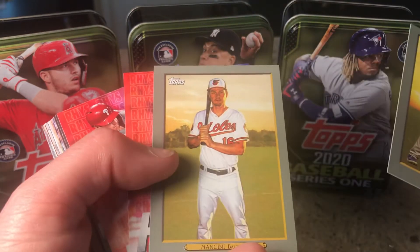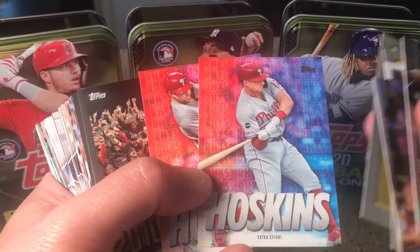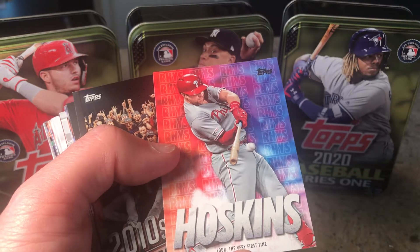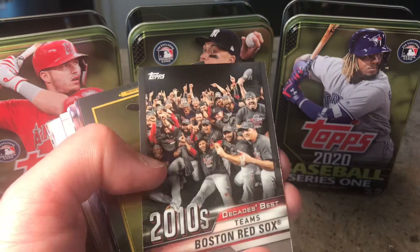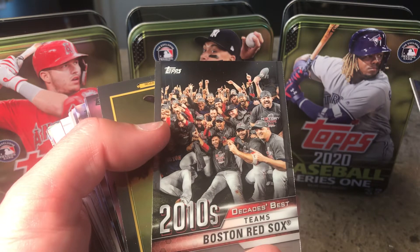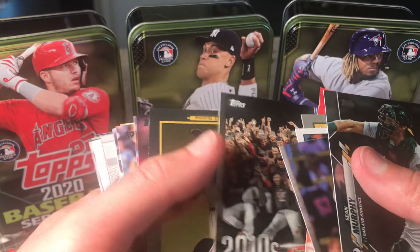Check him out — rookie there. Is it Rhys Hoskins? I believe — I can't remember his name. Anyways, there's a parallel subset here. We've got a Boston Red Sox Chrome Topps card from 2010, so I'm sure my buddy might be drooling over that card.